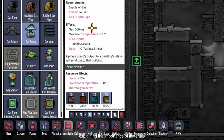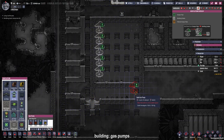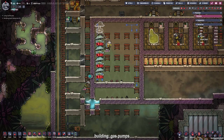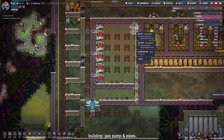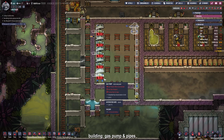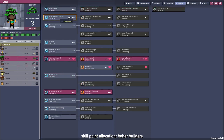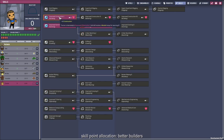Gold amalgam has an overheat temperature of the standard 75 plus another 50, so we're at 125 degrees overheat temperature before the building breaks. That gives us more leeway in case the gases coming out are a little bit too hot. The next gas pump will go there to suck up the hydrogen in the future, which will be burned in our hydrogen generators placed down here. This is the gas pipe leading to them, and these are the gas pipes that will deliver fresh oxygen to our base. I'm also giving every duplicant improved construction to speed up building.